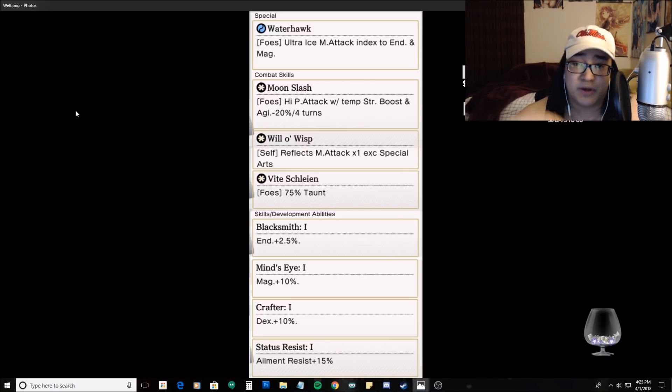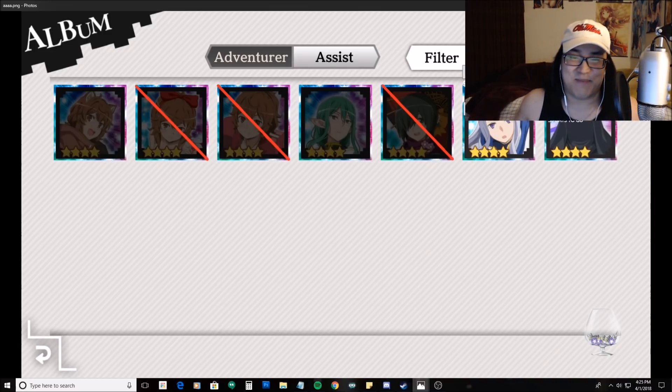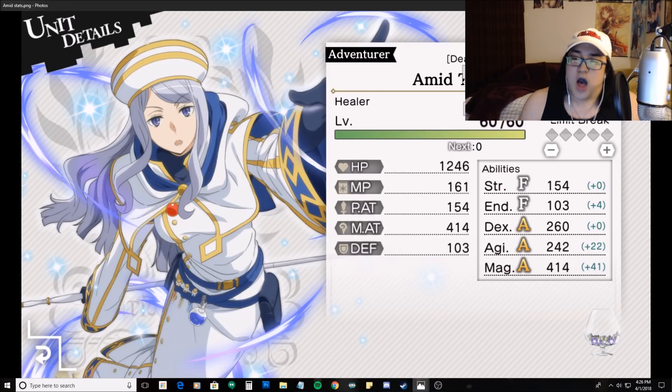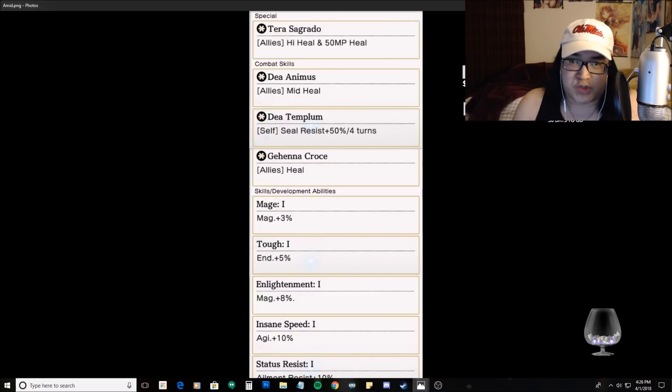The second category is healers, and I am extremely excited for this — it's the main reason I created this list. First up is Amid. Her stats at level 60 are: strength 154, endurance 103, dexterity 260, agility 242, magic 414. We're assuming level 60 one-copy, free-to-play baseline.